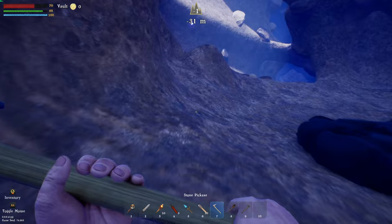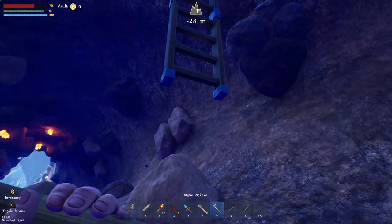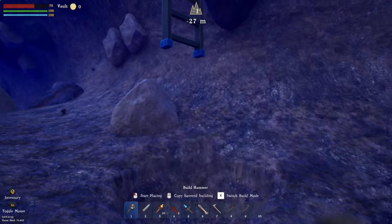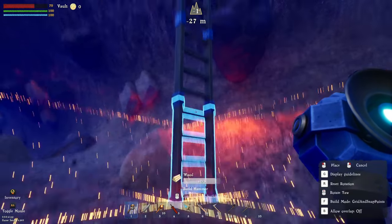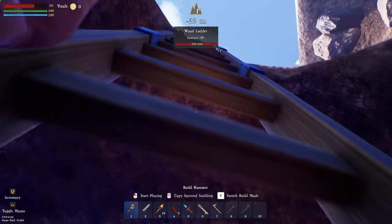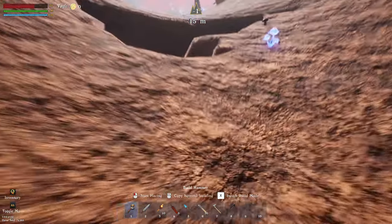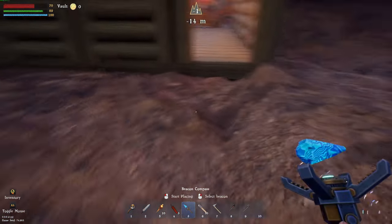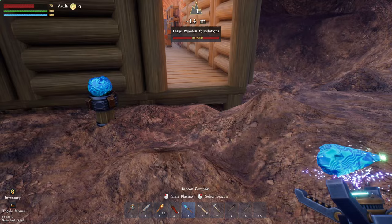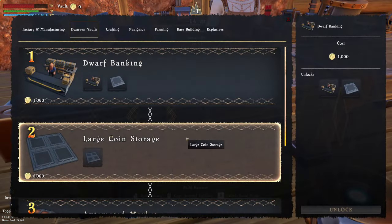Let's get back to our little base, grabbing up some more stuff. Can we get up the ladder? Why can't we get up there? Let's try to fix that — stick you there. There we go. God, that's a weird animation climbing ladders and a weird sound too. But we're up and back at the base. Before I do anything I want to place one of these beacons down — that was an absolute nightmare not being able to find the base.